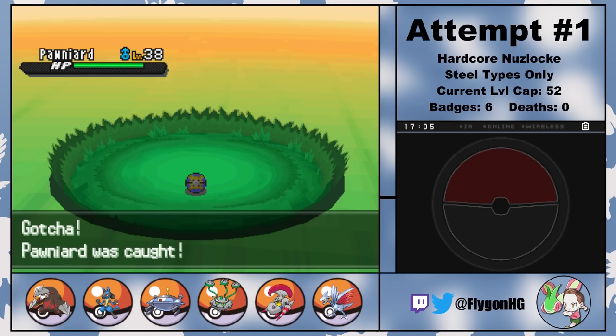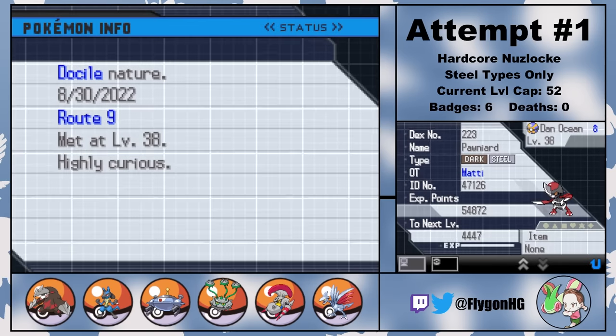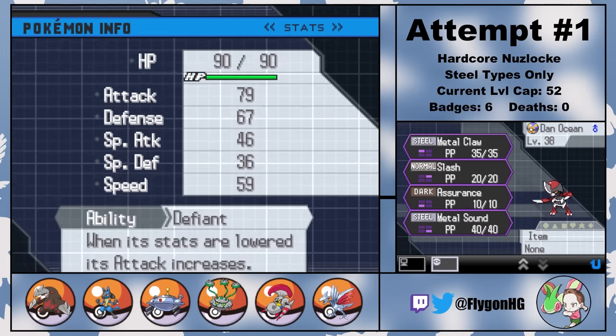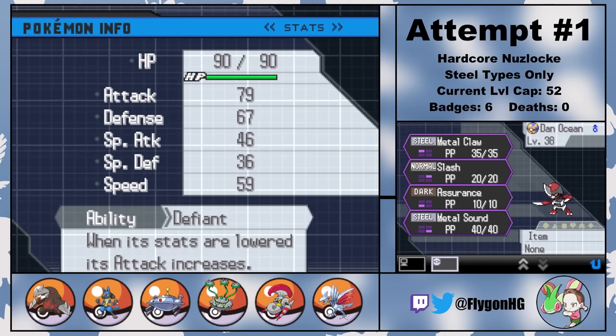Once we get there, I can head to Route 9 and catch a Pawniard. I name him Dan Ocean. His ridiculously high evolution level means that he's not super useful for the next gym leader fight, but he'll be back later.